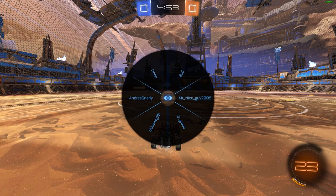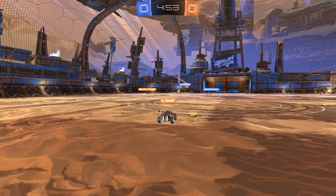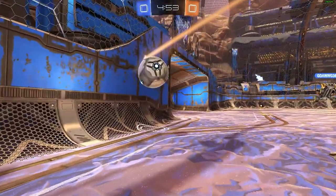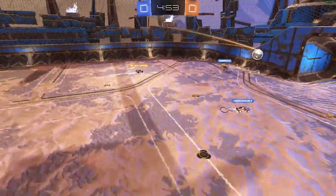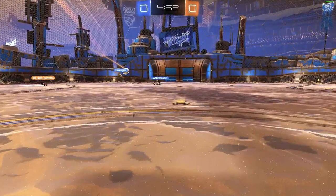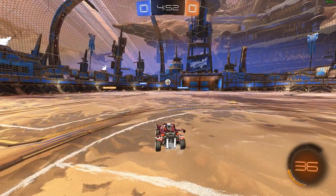You want to be slightly further forward — only slightly, but it makes a lot of difference. From where you are now they can't boom this ball towards your goal, so you want to be around the halfway line, just in case. Your teammate might hit the ball and it goes up in the air — if you're at the halfway line you can jump and shoot it. Being too far back means you need a lot of boost to get forward quickly, making it more likely the other team gets to the ball first.